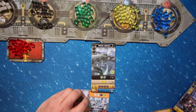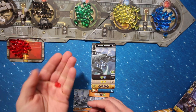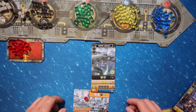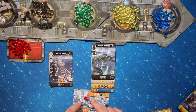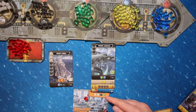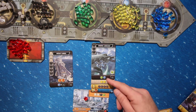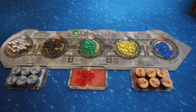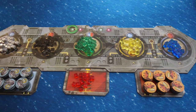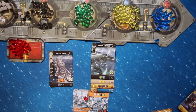Any five cubes can be converted into a red resource cube. The red resource cubes are wild — they can be used to fill any cube requirement on your construction cards. You can even hold them on your empire card until you need them later. After the black production, continue with the green resource cube production. One of the neat aspects of this game is that after each production, you have the opportunity to complete cards and add to the engine building capacity of your empire tableau. Each round, you cycle through gray, black, green, yellow, and blue resource cube production.